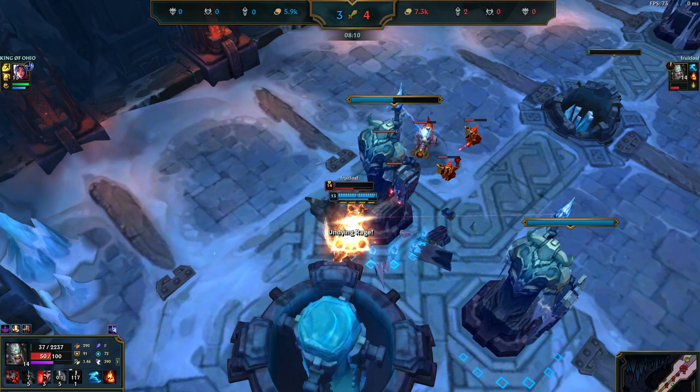I also noticed there's a bug with Nasus where a minion is about to die - it's the same bug. You're attacking the minion at the same time as your minion, to last hit, and you don't get gold for it.